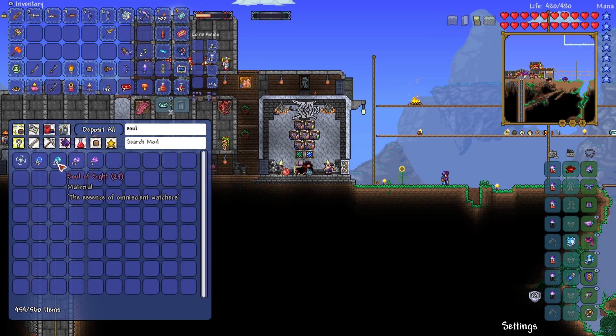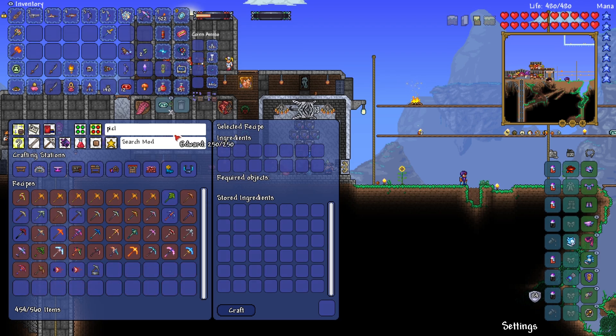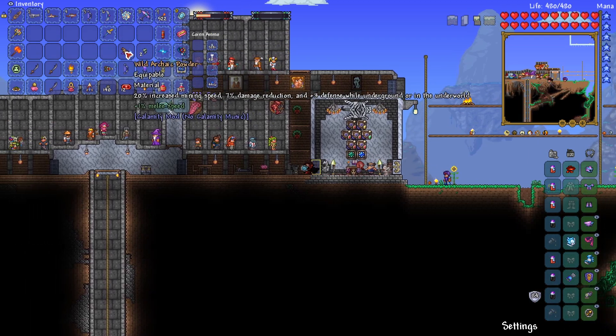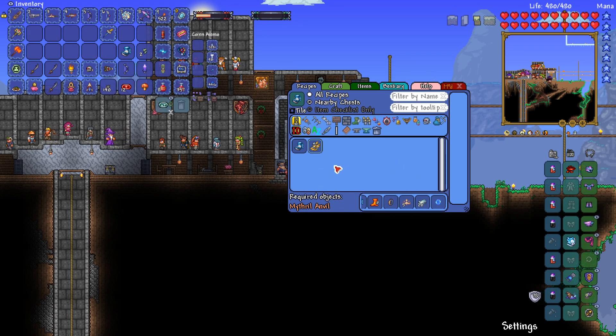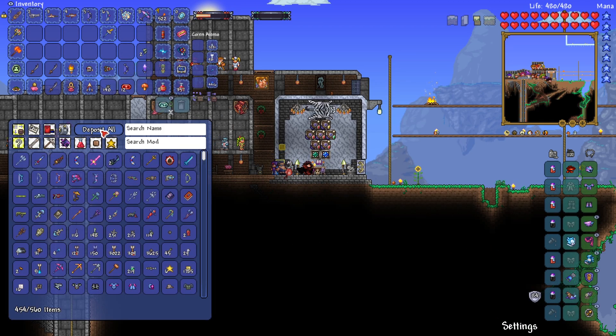So we have Souls of Might and Sight. That would mean we need Souls of Fright - which one is the last one? Let's go with the Pickaxe Axe. Sight, Might, and Fright. Oh jeez, okay, so that's gonna be the Mechanical Skull. It's a little intimidating, I'm not gonna lie - I'm a little concerned about that one. Can't make Angel Treads yet either.